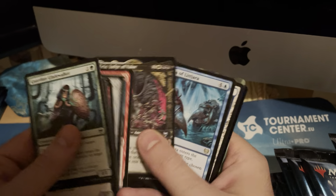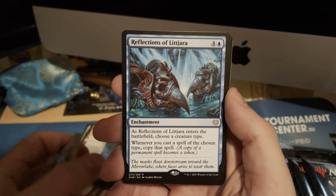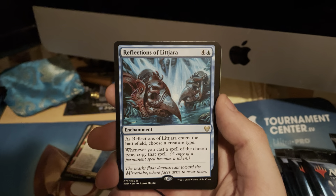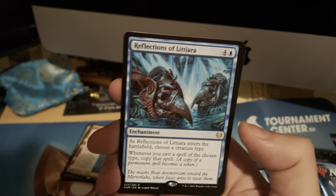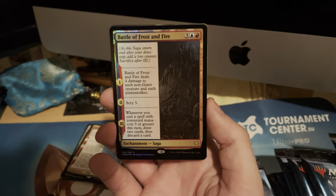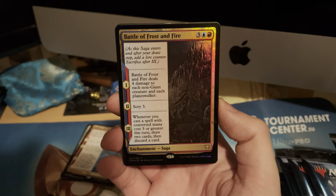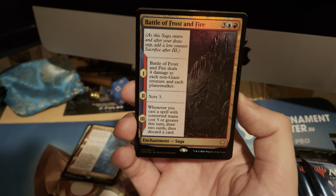And the alternate arts. Reflections of Litjara — you choose a creature type, and whenever you cast spells of the chosen type, you copy that spell. So if you pick giants, you get a copy every time you play a giant. That's great. And this one I was talking about — it deals four damage to each non-giant, costs three mana, and whenever you cast a spell of mana value four or greater, draw two cards then discard.